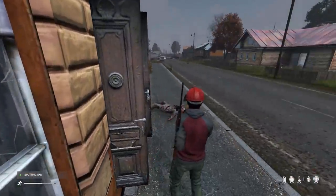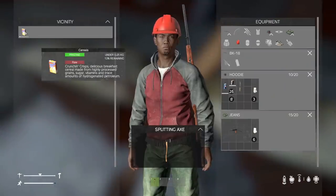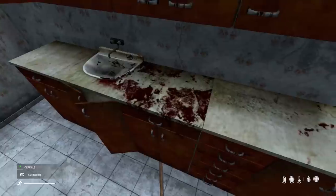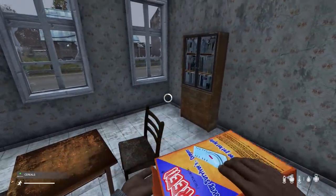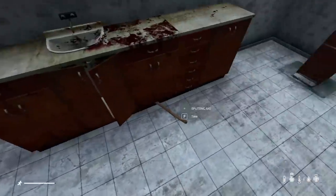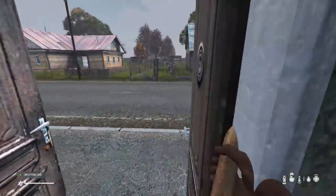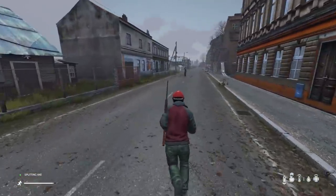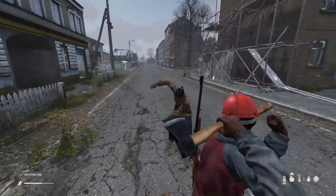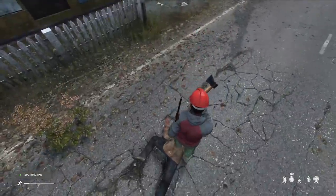The splitting axe is also good for cutting down trees, because knives cannot cut down trees but splitting axes can. Also, here we got a box of cereal — a good tip is that cereal makes you quite thirsty. If you look at the bottom left indicators, the hunger goes up but the thirst goes down. Cereal will actually make your character more thirsty than before. Same goes for rice and powdered milk. Make sure if you're going to eat cereal or powdered milk that you have a way of drinking some water, because it's going to make you thirsty.